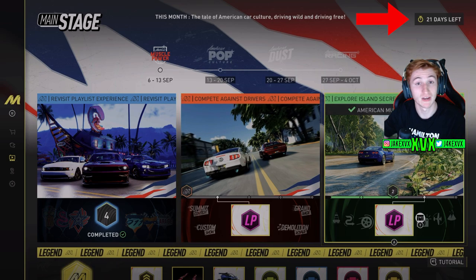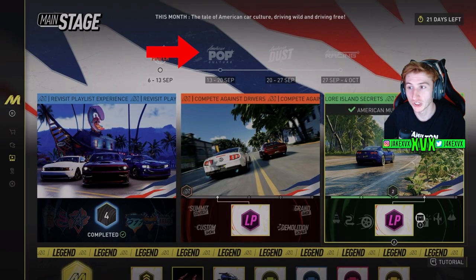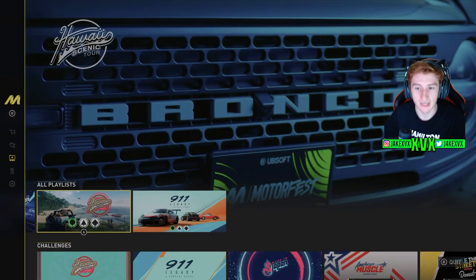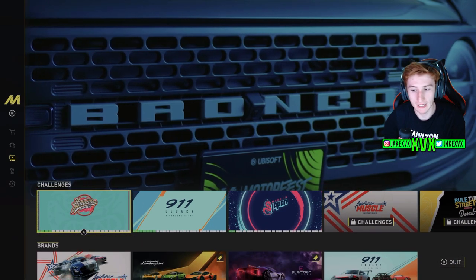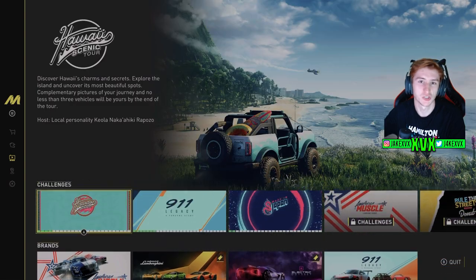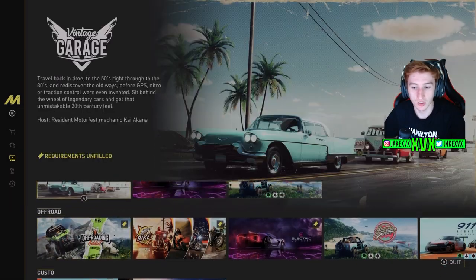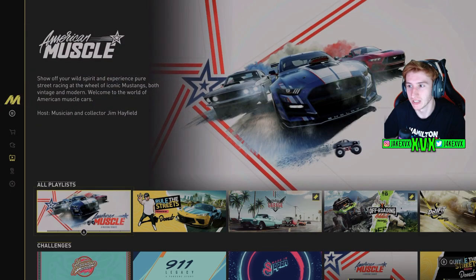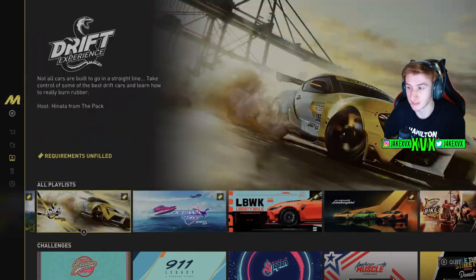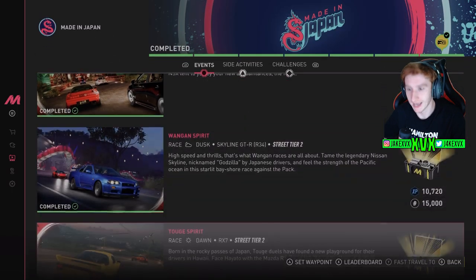You can see there are 21 days left on the current season — this page will reset with a brand new theme once the time is up. At the moment it's American Muscle Power, then it cycles through American Pop Culture, American Dust, and American Racing. It's similar to Forza Horizon 5's festival playlist. On the Activities page, everything below All Playlists includes Challenges, which are just the same playlists categorized — you can ignore everything below Challenges as it's the same content repeated.